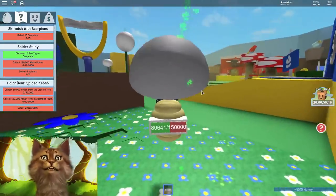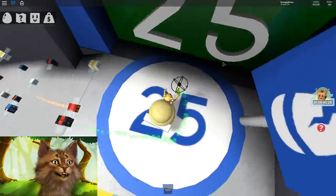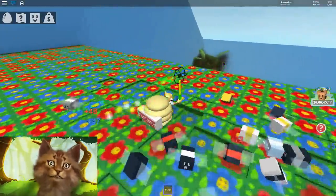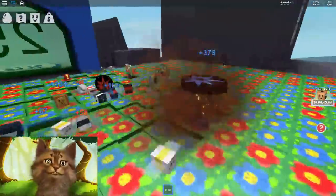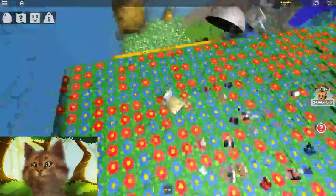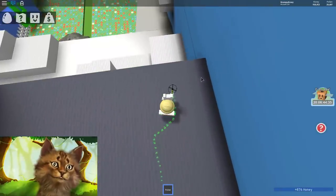I want to dispose of my honey before going to the next area. Okay guys, this is the moment we've been training for — we're going to the level 25 area! Oh dude, look at all that honey! You get a lot of pollen from here. There's so much pollen! Where's the dragon though — someone said there was a dragon here but I don't see one.